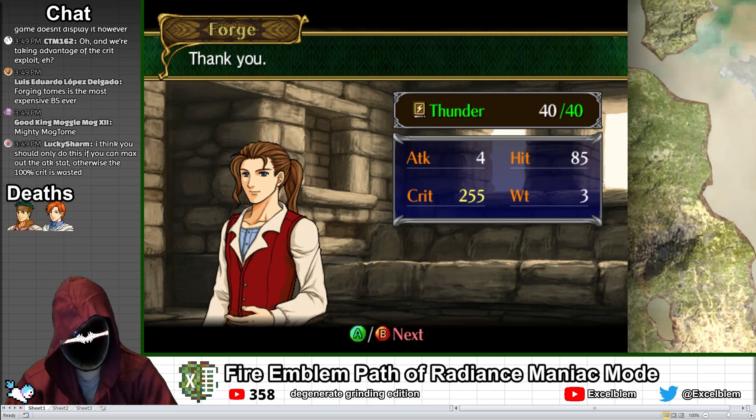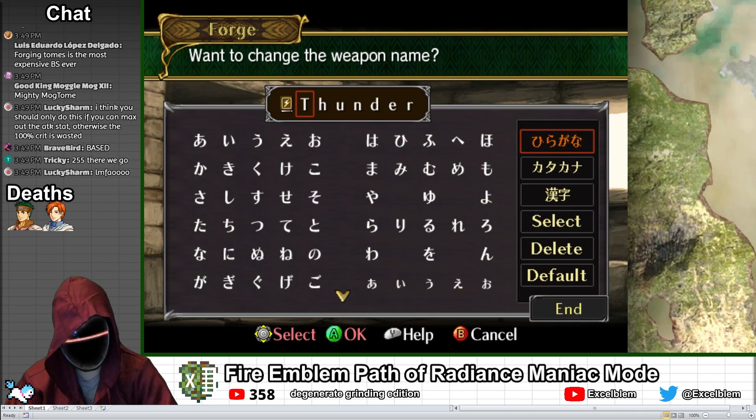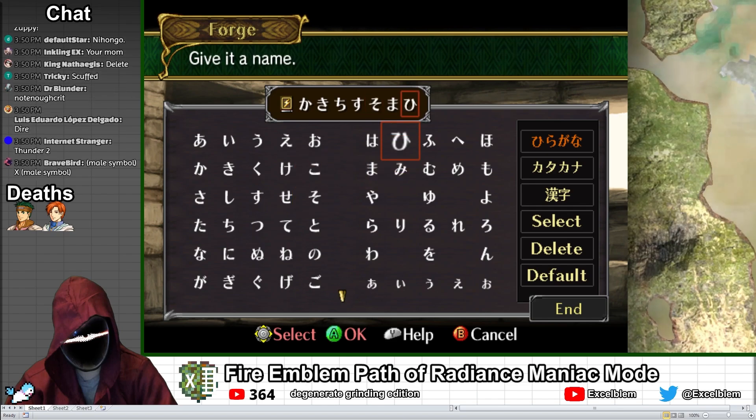You can only forge a maximum of 1 weapon per chapter, so for this map, I create a 255 crit thundertome for 2520 gold and name it with a random set of Japanese characters.